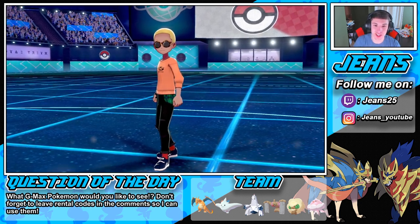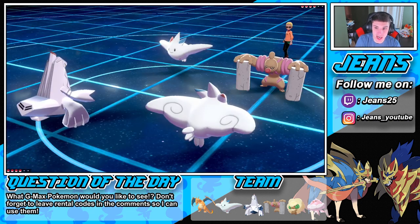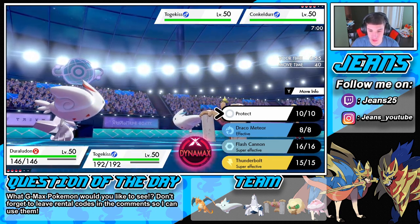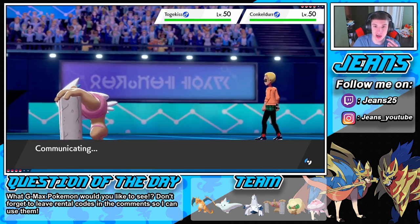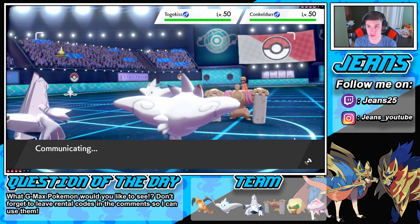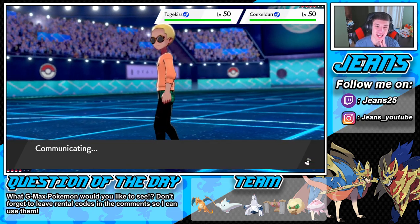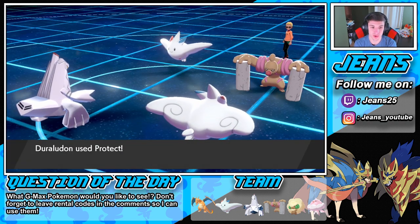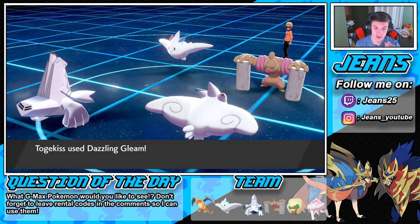Battle number three — can we go 3-0? This is looking tough with the mirror matchup. He's going Conkeldurr into Togekiss — I can totally see a Follow Me coming out. I think I'm going to roll into Protect and Dazzling Gleam, because I think he's going to use Follow Me into a Drain Punch on my Duraludon. I'm not going to Dynamax turn one. He Dynamaxes Conkeldurr — he has Assault Vest so he should tank well. Protect is going to come out — I think we made the right call.